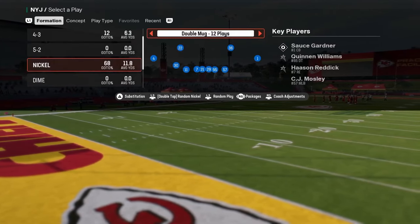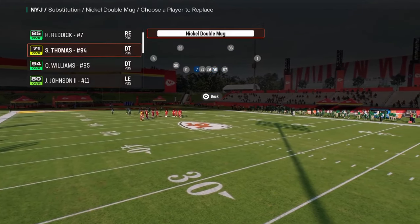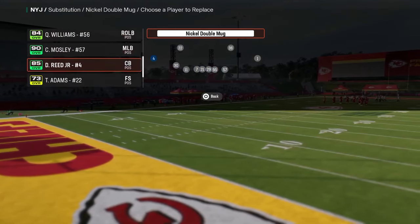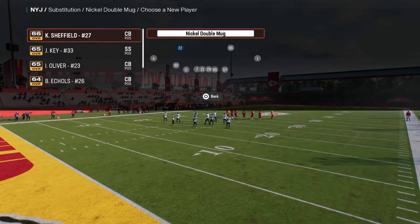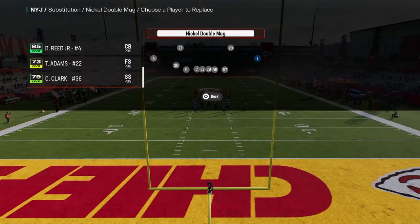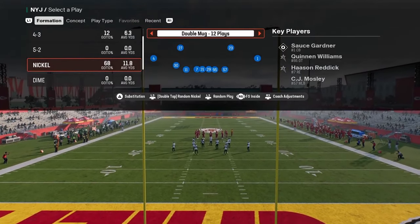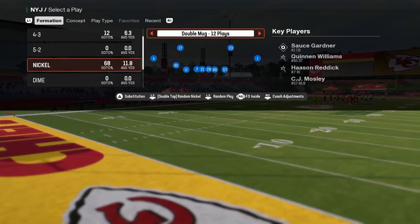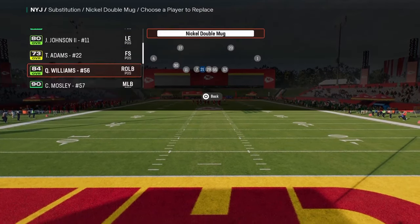What I want to do now is talk about this defense that I like to run against trips tight end. In this defense, we are going to be changing the package. The substitution menu is kind of bugged out, but you want to basically go through and sub out and then sub back in whoever you want, wherever you want. Then you're going to go to packages and go to the free safety inside or strong safety inside package. What this does is it tells the game that you're putting a safety at your slot corner position.